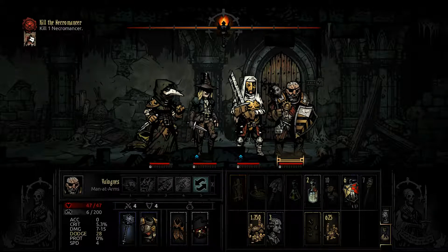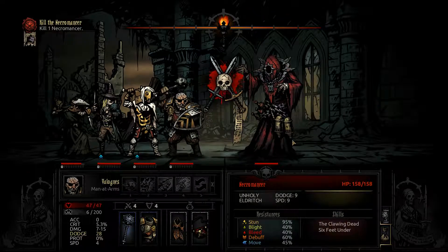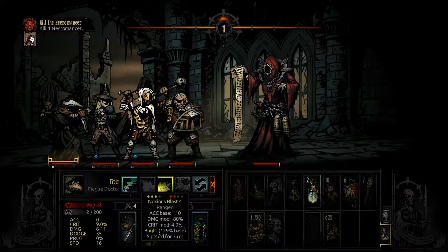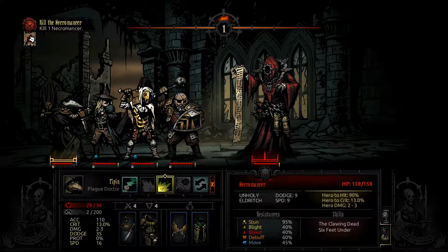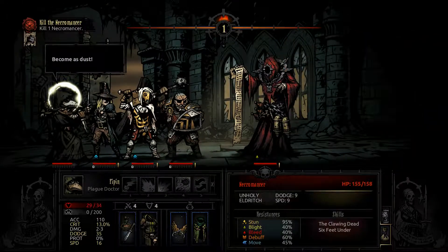To fight the necromancer, I brought a Man-at-Arms, a Leper, a Grave Robber, and a Plague Doctor. The strategy is pretty simple: the Grave Robber and the Plague Doctor will focus on killing the necromancer, the Leper will take care of the skeletons which the boss will summon, and the Man-at-Arms will buff the party and debuff the boss.